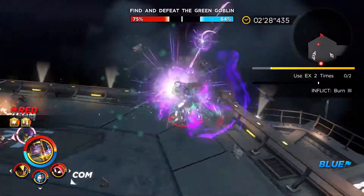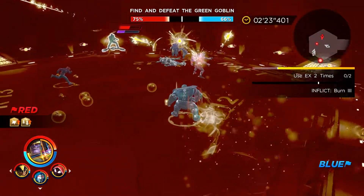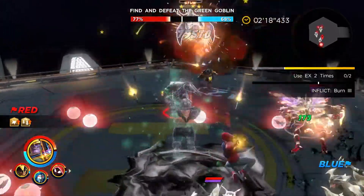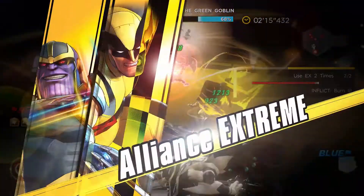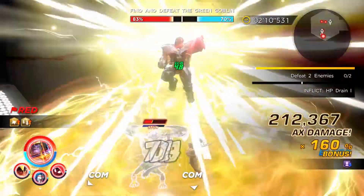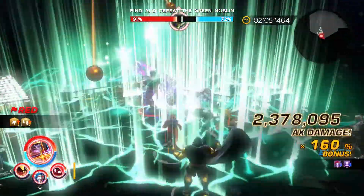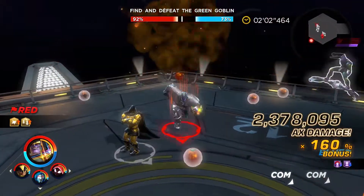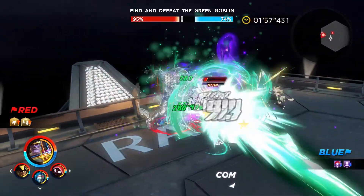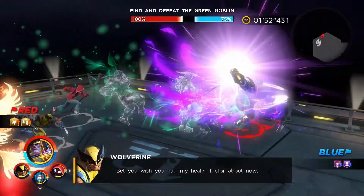We'll go ahead and take care of that right now. We just need to keep a watchful eye on the shenanigans that Green Goblin is up to. And with a couple more of our Pumpkin Bombs being thrown out, we'll be able to get Burn 3 inflicted onto our opponents by unleashing our Extreme Attacks onto Green Goblin. We really just need to stagger him out one final time, and apparently he's more vulnerable to his own Pumpkin Bomb attacks when he is ramping up into his Time Stone ability — which is an interesting thing to keep track of.